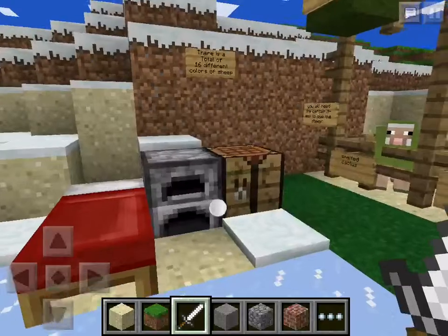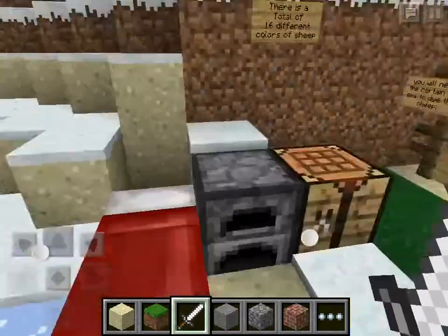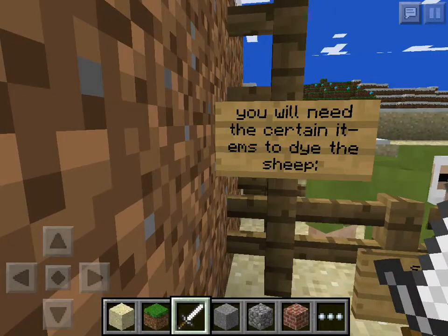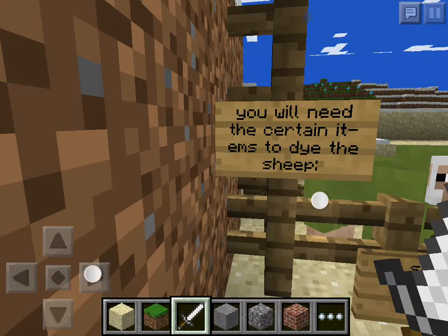I have my furniture right here — my crafting table and my bed — because I put this in survival mode to change things. So you will need certain items to dye the sheep.